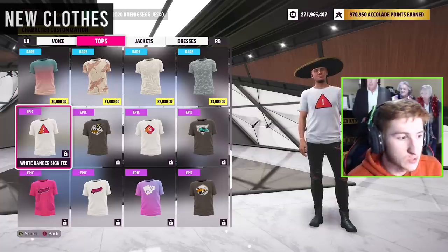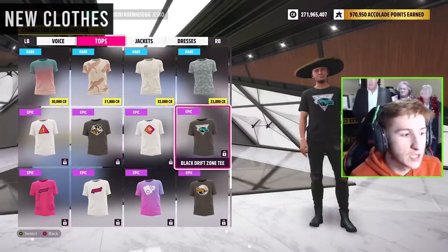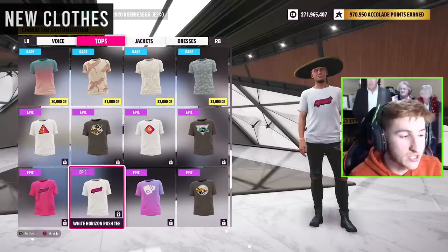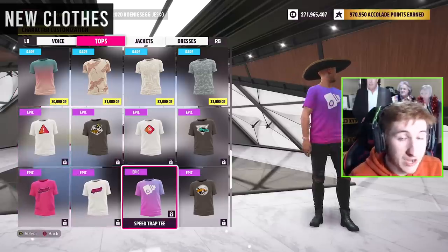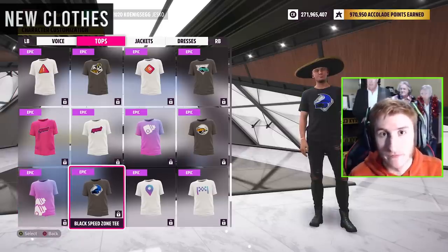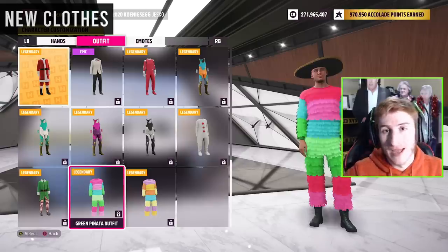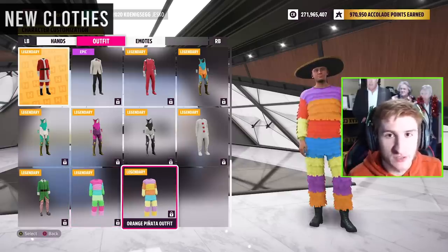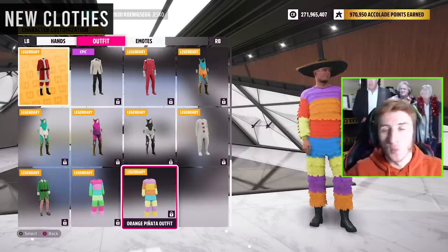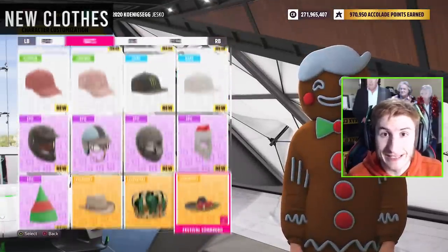There's a bunch of new clothes as well: two Speed Trap tops, two Speed Zone tops, two Trailblazer tops, Danger Sign tops, Drift Zone tops, Horizon Rush tops — two of each — and two Piñata outfits. So two tops for every PR stunt type and some Piñata outfits. We'll unlock these over the course of the next month through the festival playlist and the Forzathon shop.